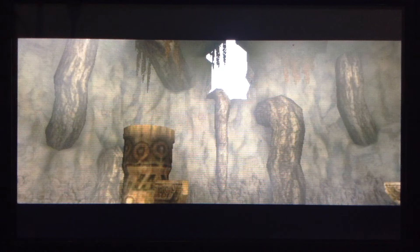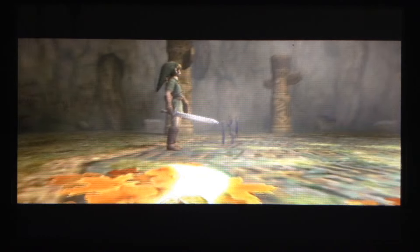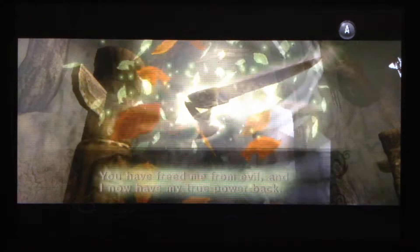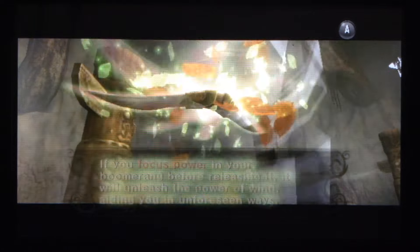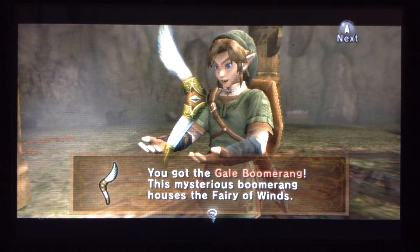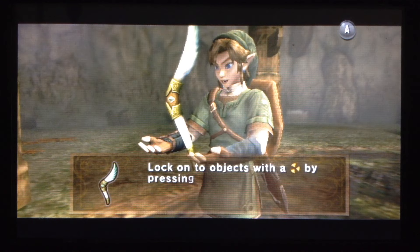And he leaves — like, sorry, I didn't mean to. He realized what he was doing and he left. And you forgot something. It's a great quote: 'I am the fairy of winds.' Yay! Items talk to you now. We got the gale boomerang, and it's an item that talks to you. Cool.